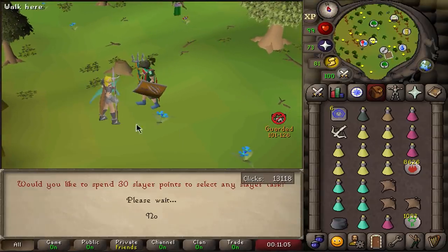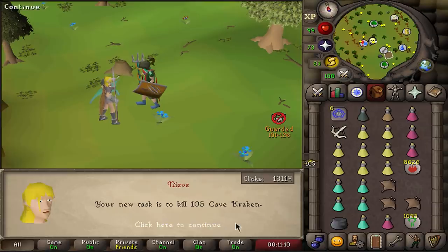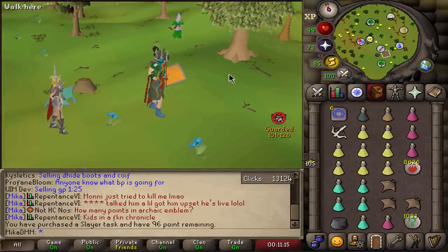I want to choose another Slayer task right here and we want to choose Cave Krakens yet again. This time I have 105, realistically probably around 130 with my Relic, and let's see if we can get more Tridents.